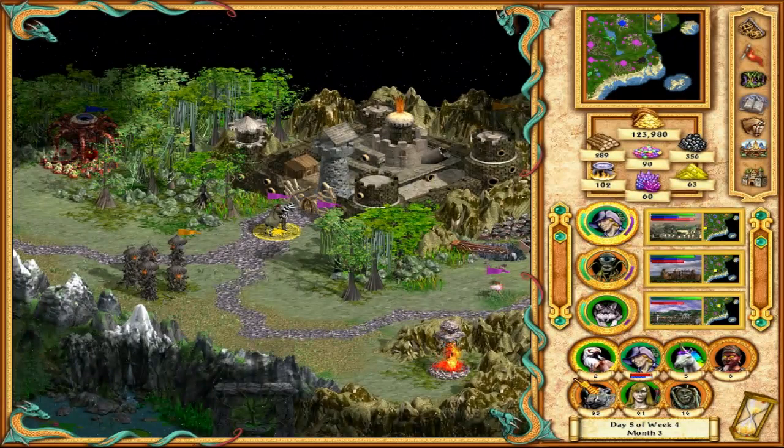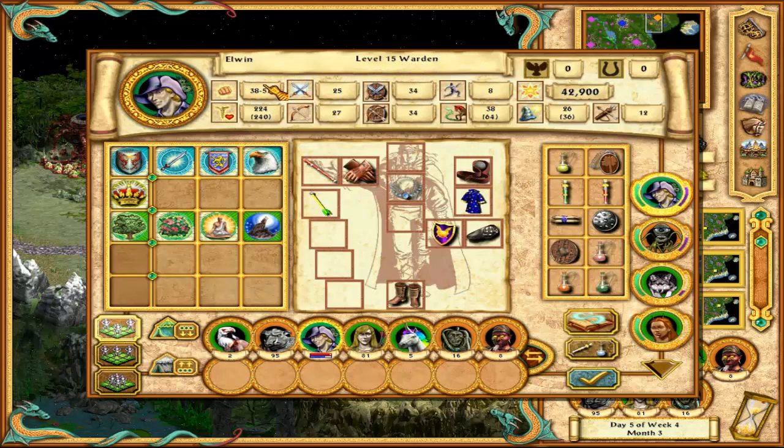Welcome back my dearest friends, welcome back to ever so amazing, sexy Heroes of Might and Magic 4, The Nature Campaign, Scenario 1, Mission 1, Elven, level 15-something, Warden specifically, with a lot of beautiful stuff on him and beautiful skills.